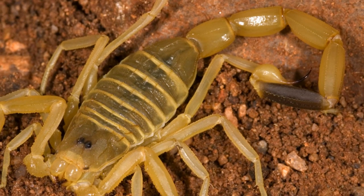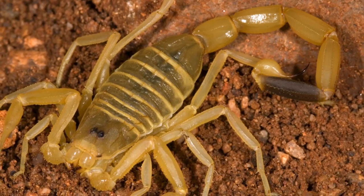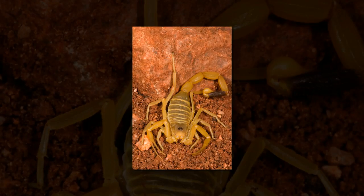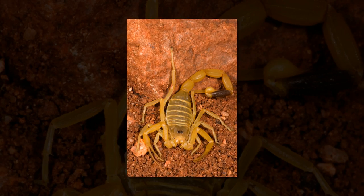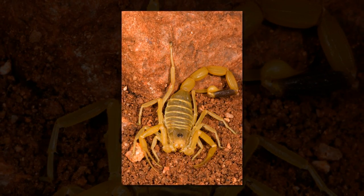The Deathstalker, Laeurus quinquestriatus, is a species of scorpion, a member of the Buthidae family. It is also known as an Omdurman scorpion or Israeli desert scorpion. The name Laeurus quinquestriatus roughly translates to five-striped smooth tail.